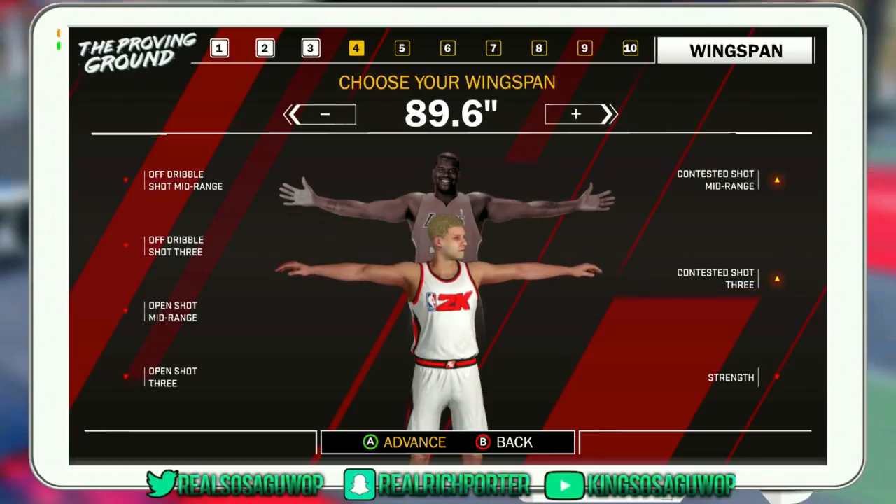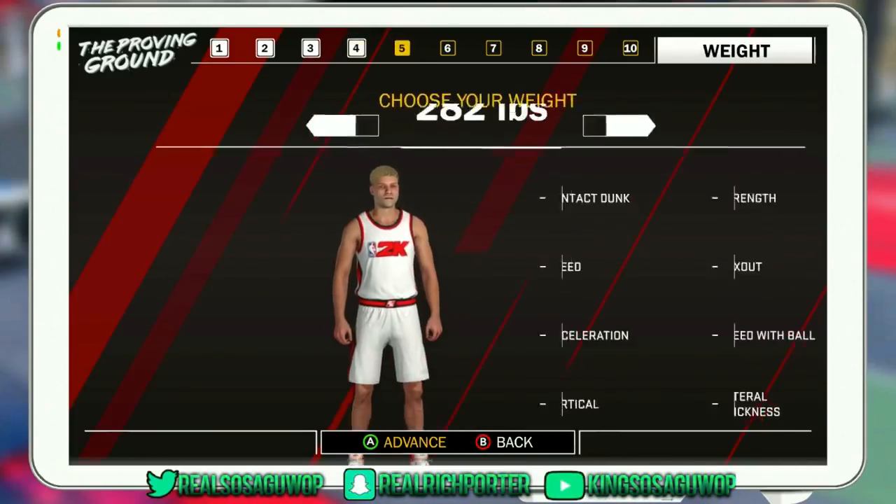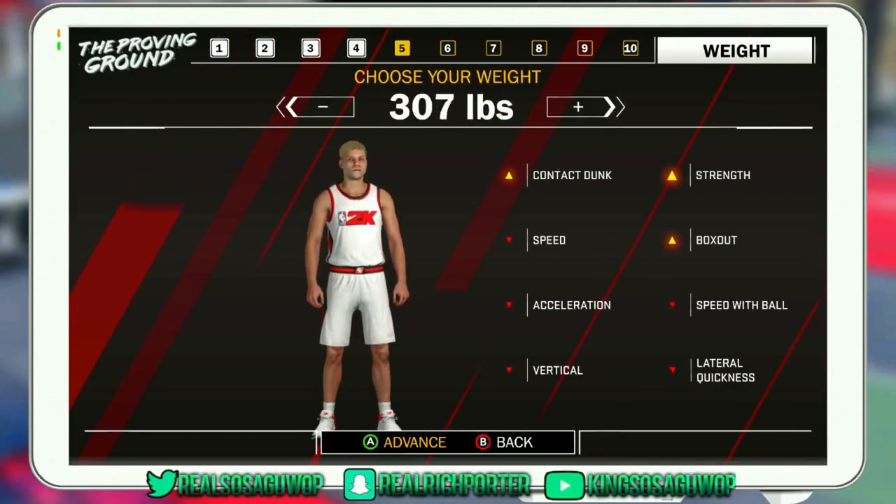If you want to max it out, go ahead — I promise you you'll like it. If you like to be an all-around player and do a little bit of everything, this is the player for you. Now as far as the weight goes, weight is very important in 2K18. I'm not really a fan of heavy centers, so I wouldn't max it out. 340 is the highest you can go for a center, so I'd say either 290 or 300 pounds. You want to be as fast as you can, so 300 or about 290 is good.